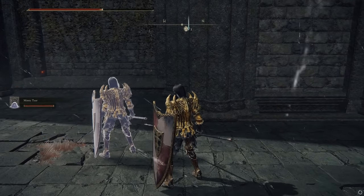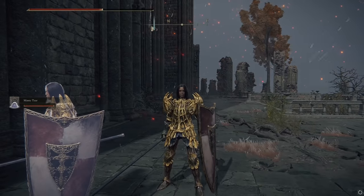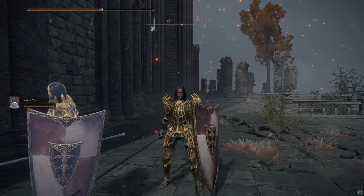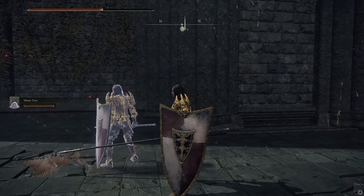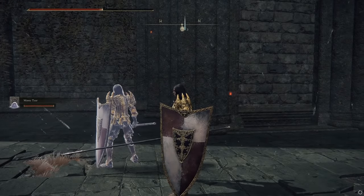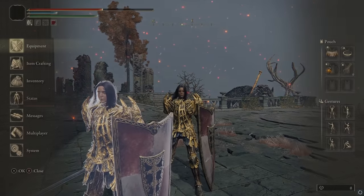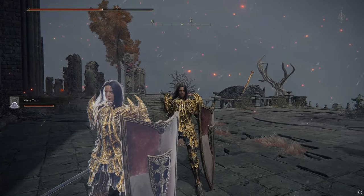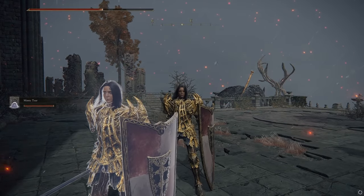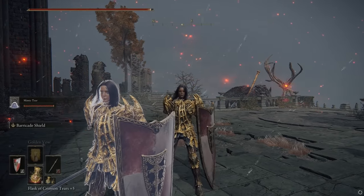The Mimic Tear will follow you around and fight bosses. It'll follow you and also fight. But the Mimic Tear has erratic, random AI — it kind of just throws abilities and attacks literally at random. So don't expect a whole lot from it as far as tactics. Also, to summon this one, instead of using FP, it'll use HP. It uses 660 HP, so you have to make sure you have enough HP. You'll need to heal afterwards on pretty much any build because it uses so much HP.